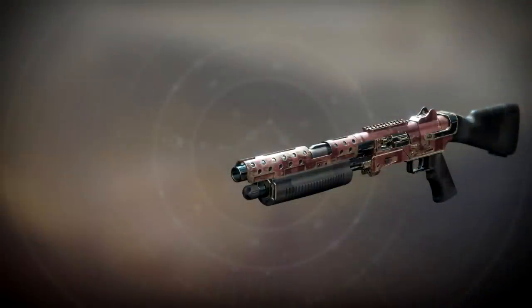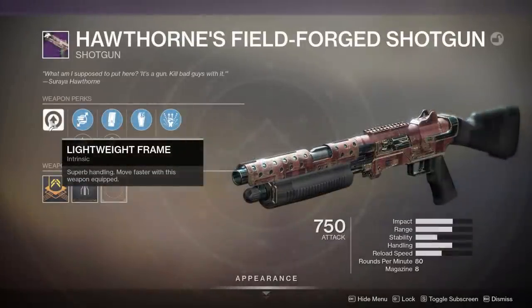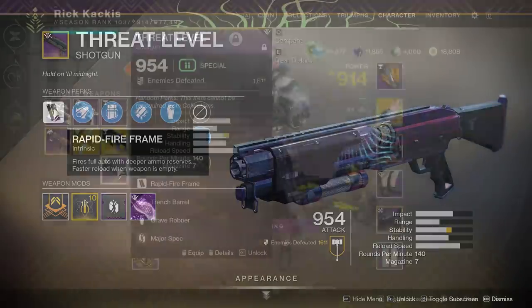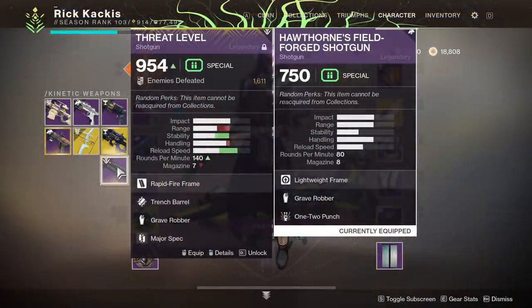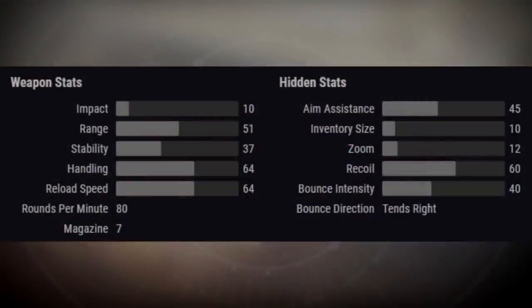Moving on to Hawthorne's Field-Forged Shotgun — a Legendary Kinetic weapon. Looking at the stats, this belongs to the lightweight frame archetype of shotguns. The impact on the stat chart is a little bugged, but it's an interesting archetype because it does the same damage as rapid-fire frame shotguns despite shooting slower. The benefit is that with lightweight frame you move faster with the weapon equipped, it has superb handling, and the range of 51 is going to be much better than rapid-fire frame archetypes.